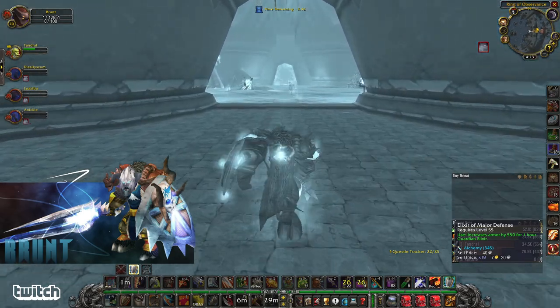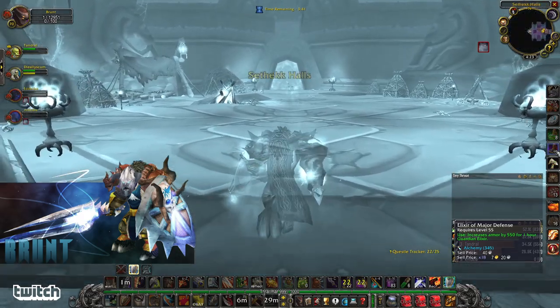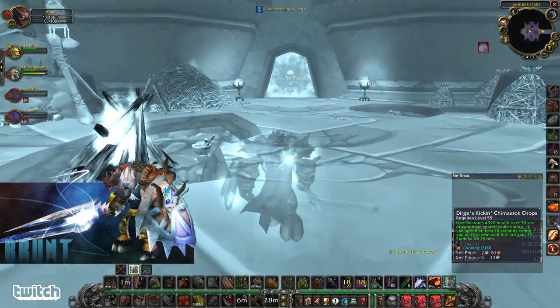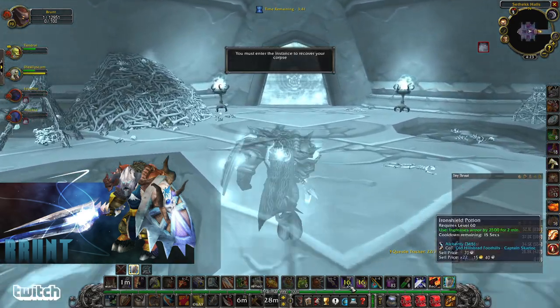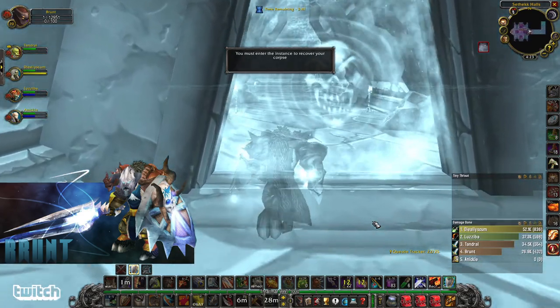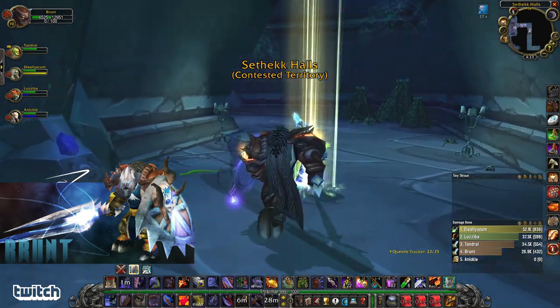Get your Elixir of Major Defense — get like 20 of them for a raid, just one stack, bring those. Bring one stack of these. Get a stack of food, maybe two stacks. And then get 20 to 30 Iron Shield Potions. You're going to be way stronger — that's like putting on a bunch of extra pieces of armor. It's crazy how powerful that is.